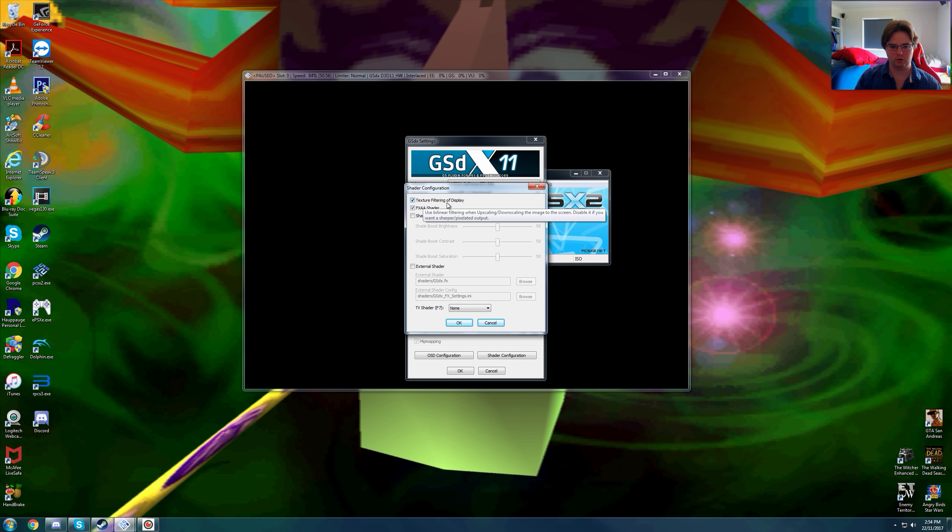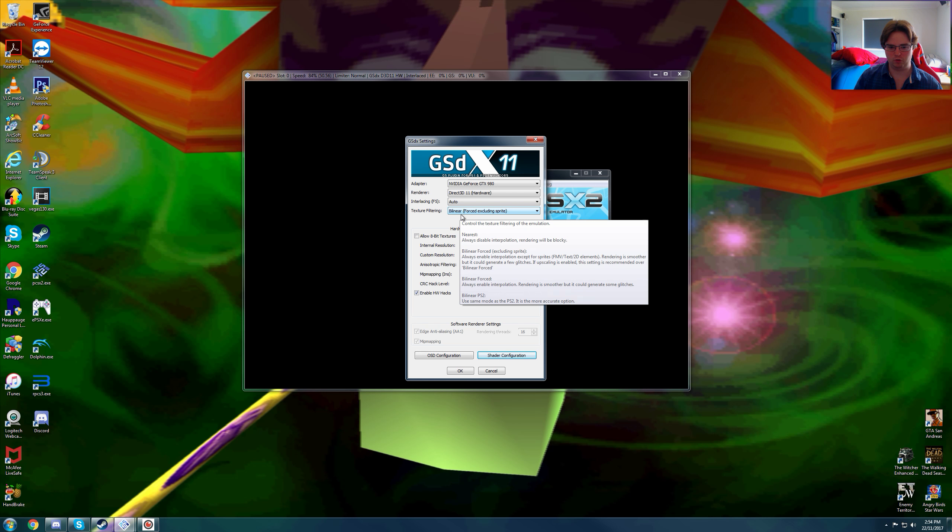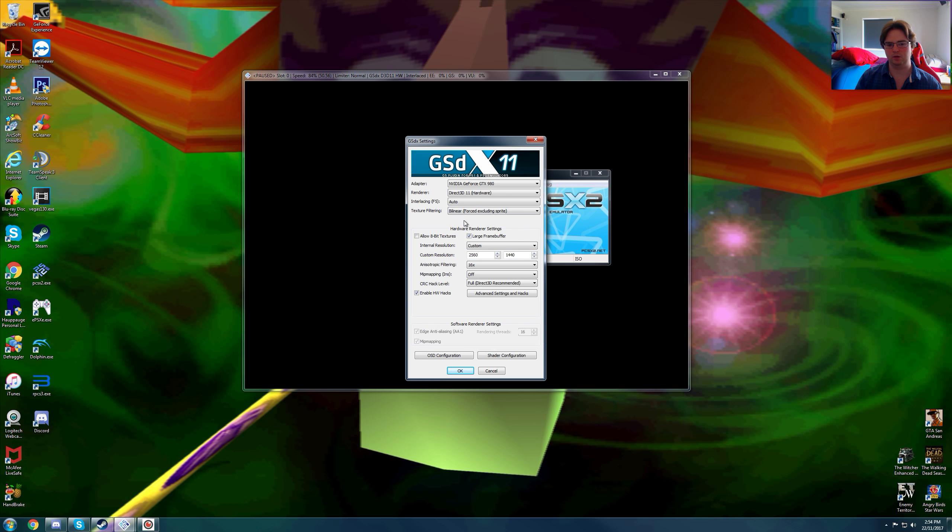We are using texture filtering of display, and FXAA shader is on. Now this game does have an issue — not really severe, but for some people you have to have the texture filtering on bilinear forced including sprites, or you could just do bilinear force. But there are a lot of sprites in this game that cause a lot of issues — blockiness and stuff like that — in a lot of areas like shirts, towels, stars, clouds, just a lot of everything in the game that has blocky textures, so you may want to filter it with this.